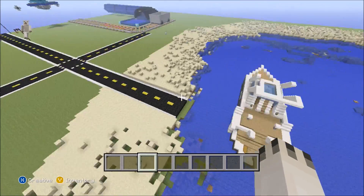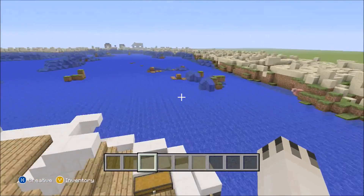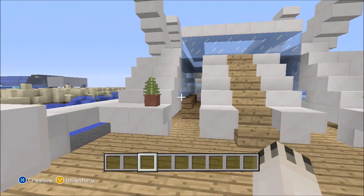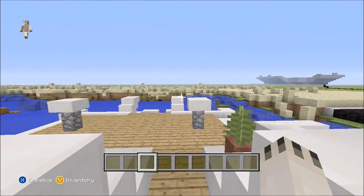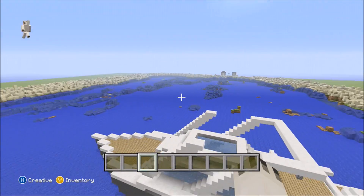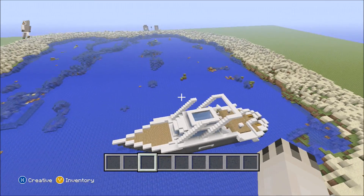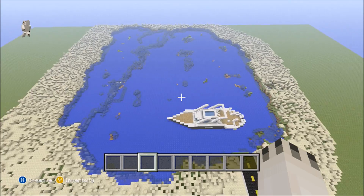Right here we have a little yacht slash mini boat. You can go on it — you can't drive it obviously — but it makes it a little cooler. I'm gonna try to add more boats, maybe a giant boat. But this is the lake with the beach and I'm so glad the sand work is done.